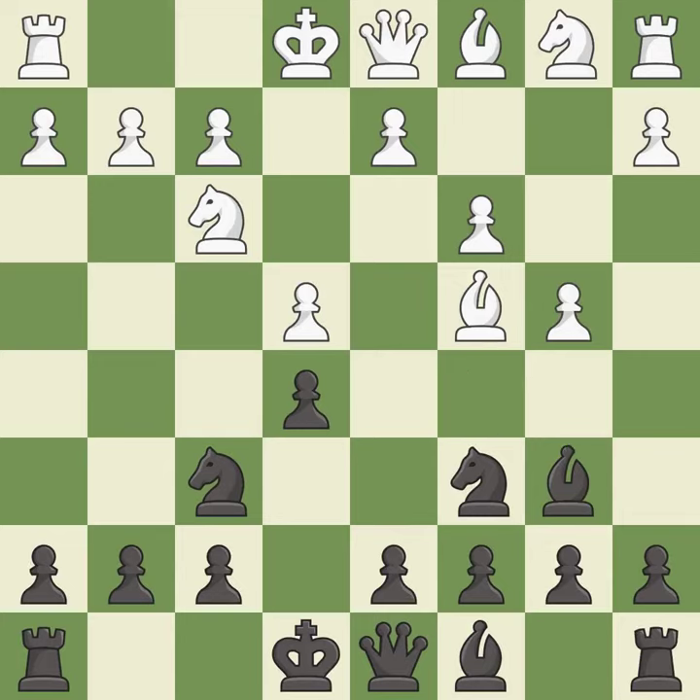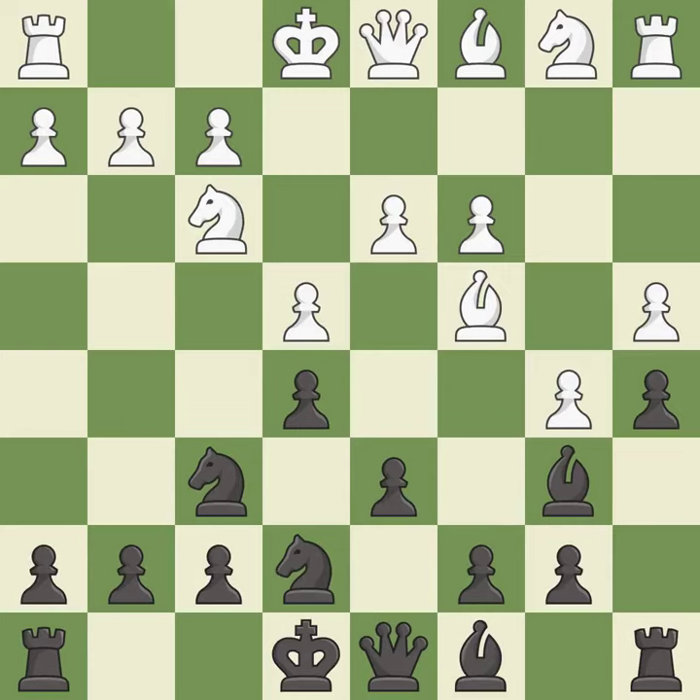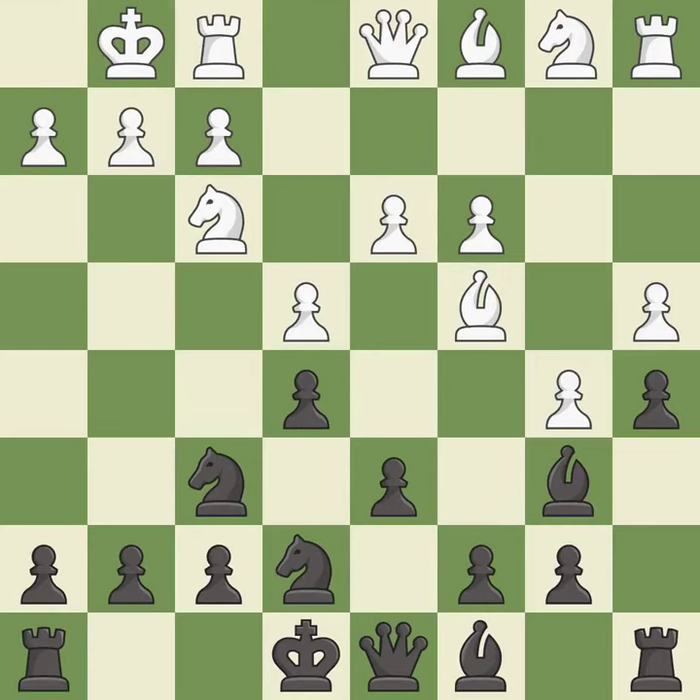This move puts the bishop on a safer square. This defends the attacked pawn. This prepares the bishop for development. This threatens to attack a trapped bishop. This kicks an opposing knight. This moves the knight to safety. Castling gets the king to a safer square, out of the center of the board, while also developing a rook.